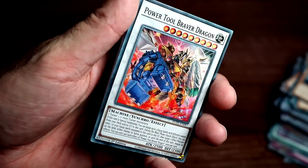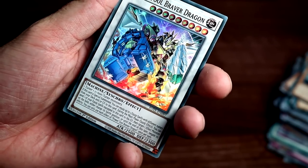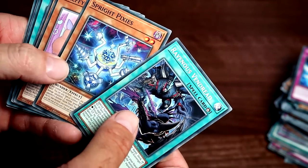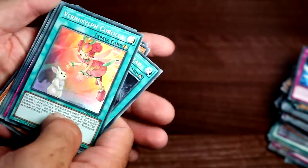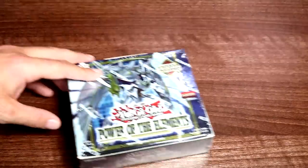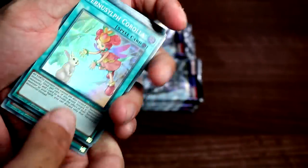Power Tool Braver Dragon — we've got a new Power Tool monster — cool, I'll take that. And that's the last pack in box one. We're gonna get ourselves a Vernal Sylph Corolla — so what are we gonna get in box number two? This one should go a lot quicker.